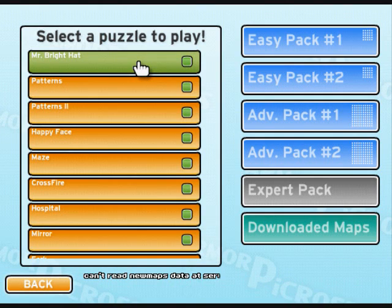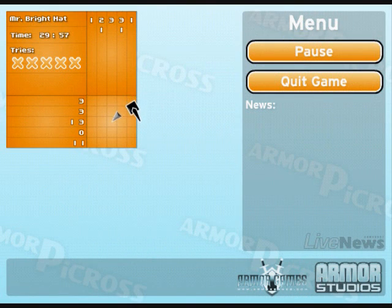If you saw the last part, I just beat Easy Pack 1. Now we're going to do Easy Pack 2. This one is Mr. Bright Hat.